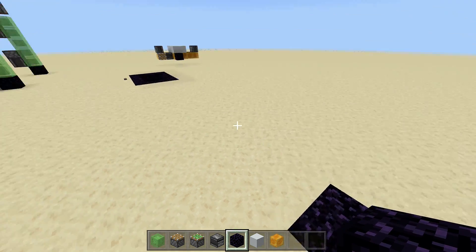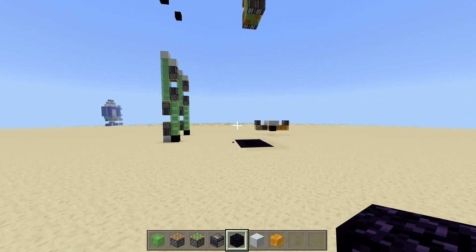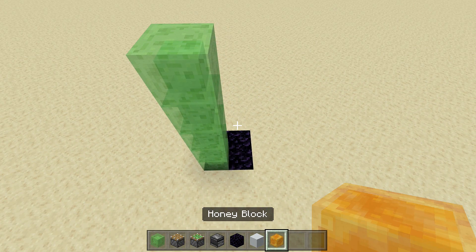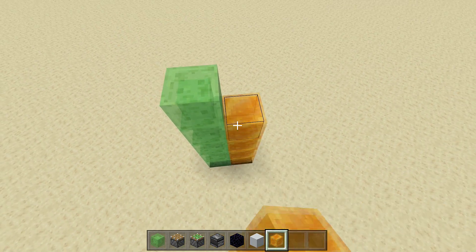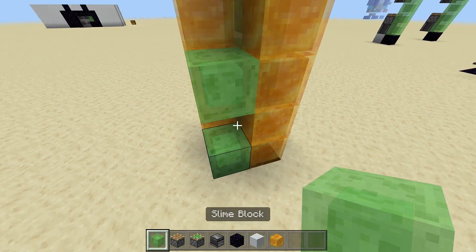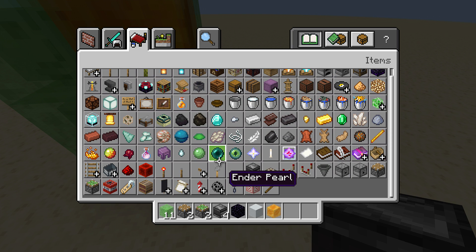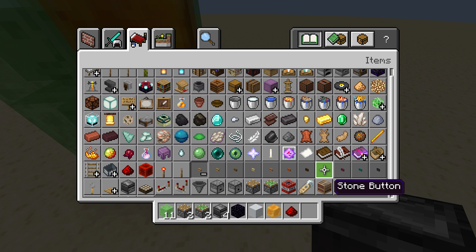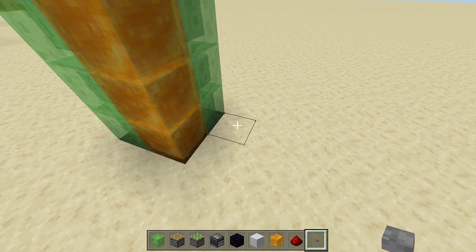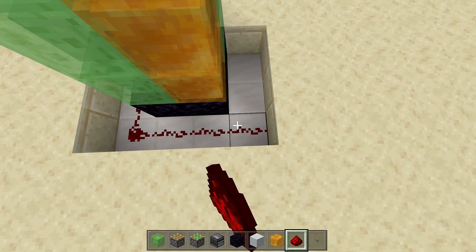I'm also not going to give a separate resource list because it's basically four of these put together, so just multiply the single-unit resources by four. We're going to build four of these side by side. Come up five slime blocks here, then interchange with honey blocks so they don't stick to each other - five honey blocks, then the same thing on the other sides. Before building the mechanisms, put in your input first so you don't accidentally update one and get them stuck together.